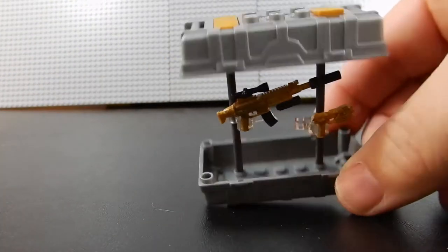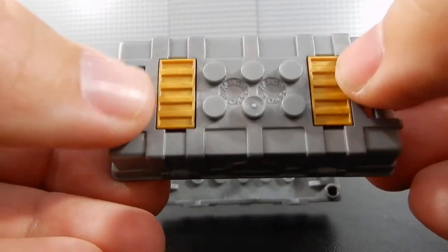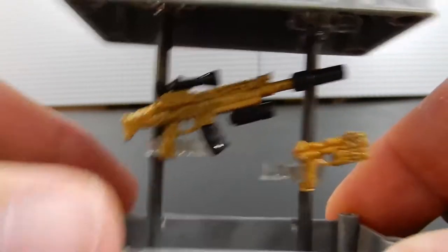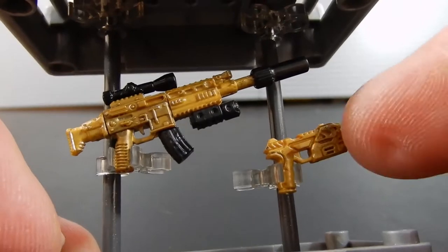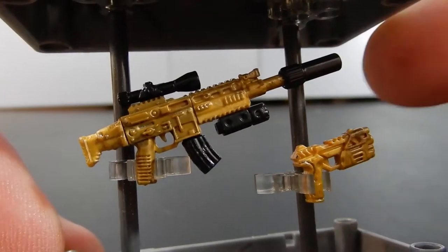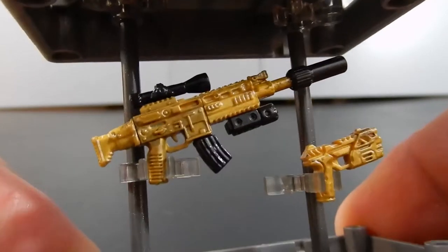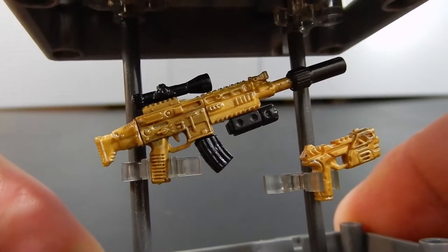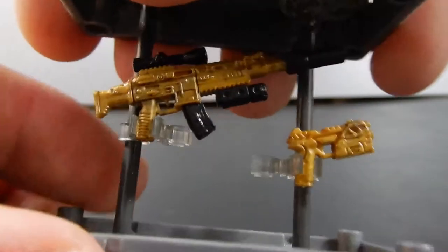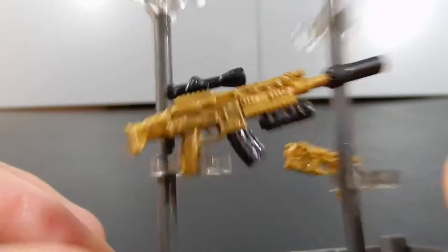What we have here is the same weapons crate that we've seen so many times before, this time with the little gold cappers on the top. Down here we have two weapons, both in gold. There's a pistol and then the assault rifle, which has a pretty nice configuration with the scope, a suppressor, and a grenade launcher at the bottom. I'm not a big fan of this gold color scheme. I understand it because it's kind of popular in the game itself, but I just think it looks kind of cheesy personally.